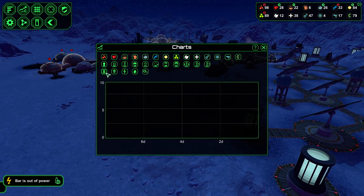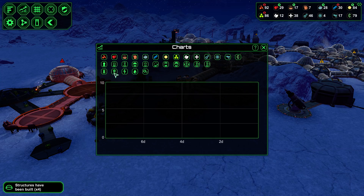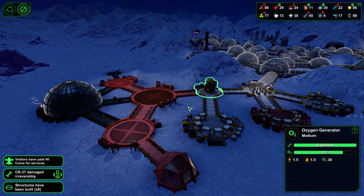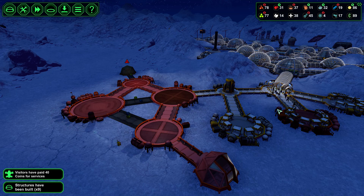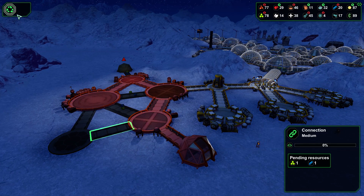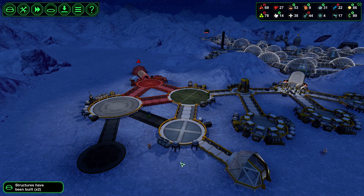Whoa — bar is out of power. Why is bar out of power? Was that a fluke? That was a fluke, right? Because we have so much power. Water storage is good. We've got the biodome, oxygen generator. We might have to throw another oxygen generator down here — because this one's out of oxygen. Let's throw another O2 in down here. If you start building this first I'm going to demolish it on you right away. Now build that one.